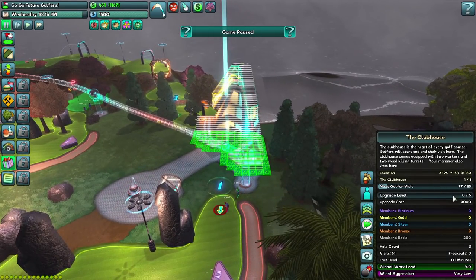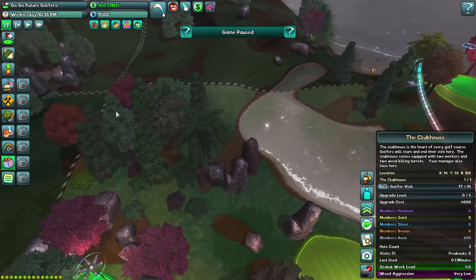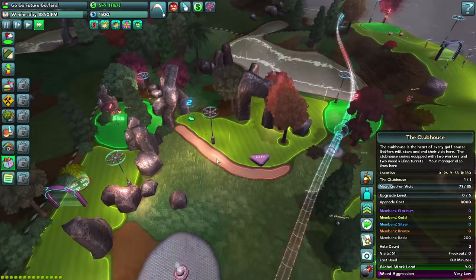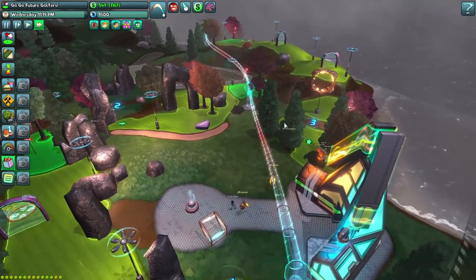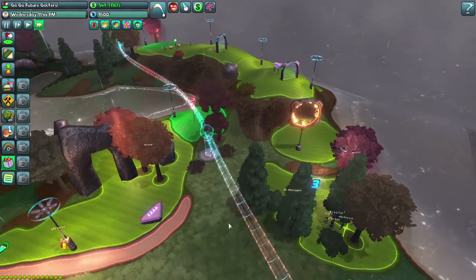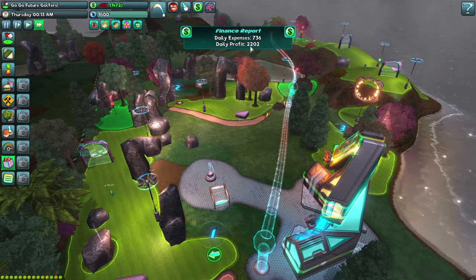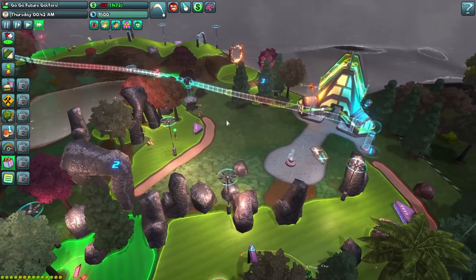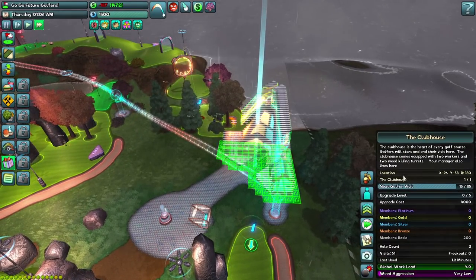Right now we don't have that much money, and the weather has really turned over here — it's pouring with rain. Do they play golf in the pouring rain? Well, they do in the future. So we need to get ourselves some more money. We're making a profit of 2,202 monies, we've just paid our expenses. So we are just going to sit and wait for a while for the money to come in before we can upgrade this. It tells us when the next golfers are visiting — three out of 85 — and there's a ship coming in.